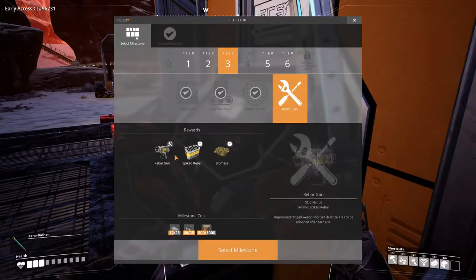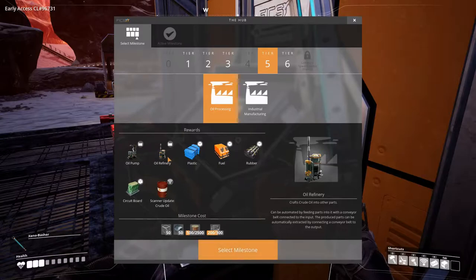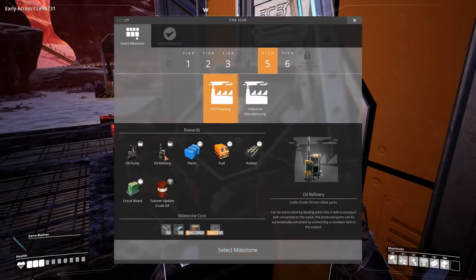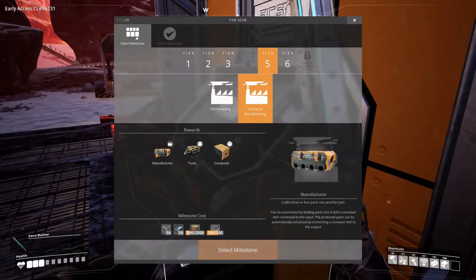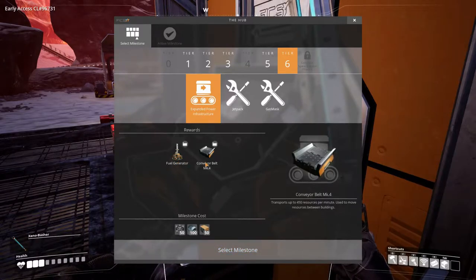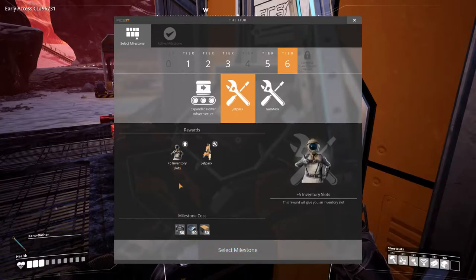Tier 6 has Industrial Manufacturing — the truck and the computer — which is definitely something we want. Expanded Power Infrastructure with the fuel generator and Mach 4 conveyors — the fuel generator is something I definitely want. And the Jetpack, which I really want, plus it gives 5 more inventory slots, which will be very nice. And the hazmat suit with filters — these look really expensive to make but we are going to have to do it.